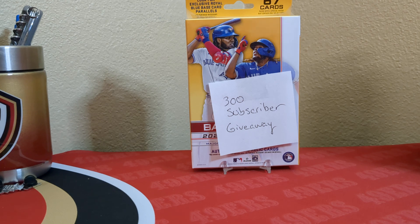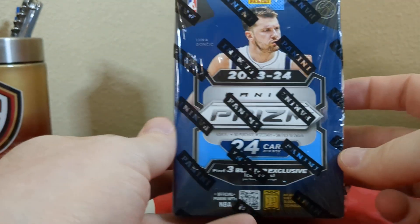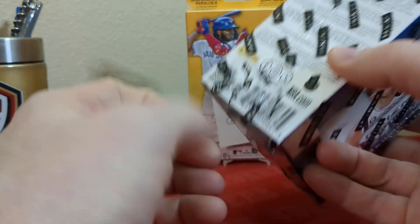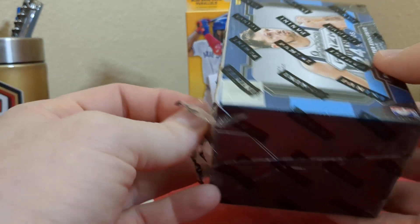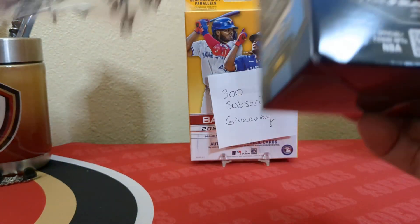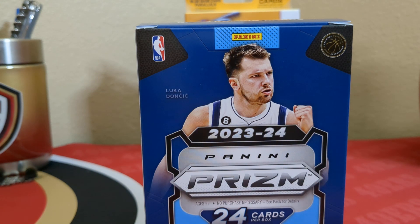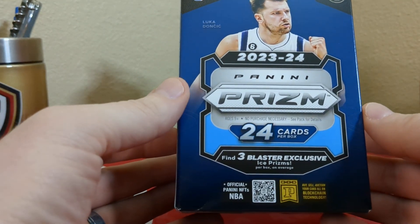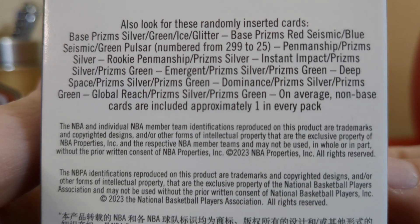I'm not sure if we're going to do a quick trivia question at the end of this video — we might, never know, stick around and find out. What I have for you today is a box of 2023-24 Panini Prizm NBA — it's a blaster box, it's torn right here before I got it. We're chasing Victor Wembanyama — he's the big chase in this. I was looking for the Monopoly Prizm for this year but they were putting it out the day after I got some of this stuff. So this is the Ice Prizms — three blaster exclusive Ice Prizms.